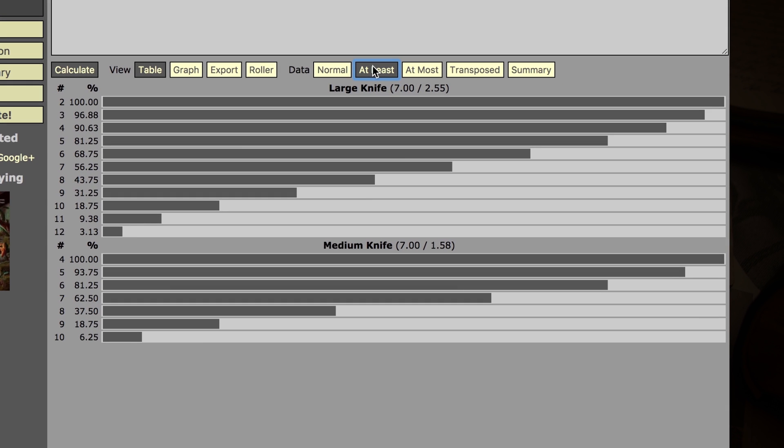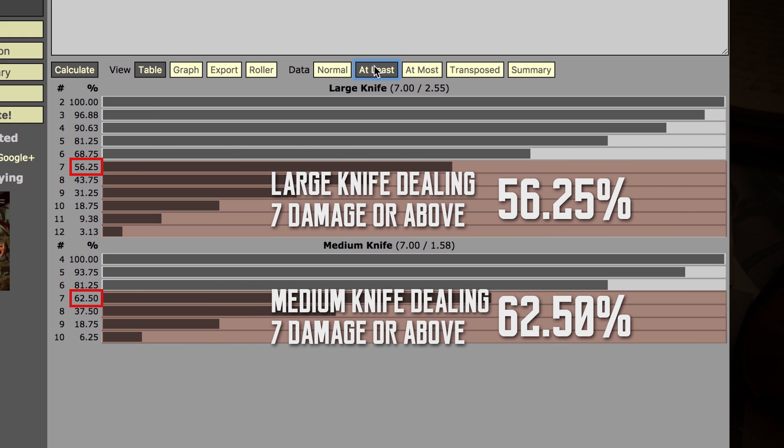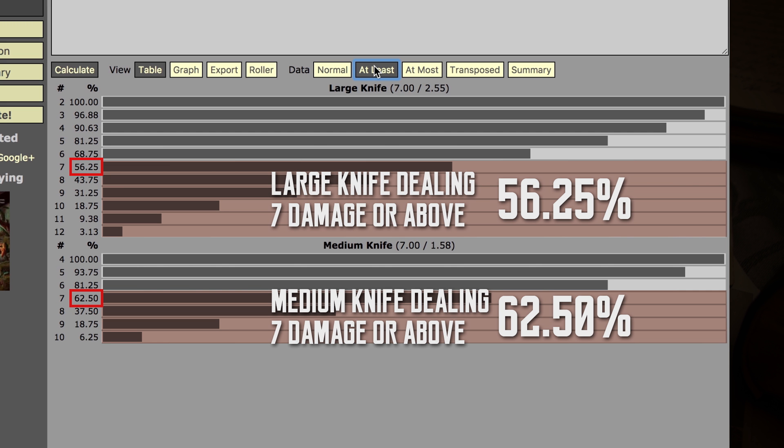Now look at this. With the large knife, I only have a 56.25% chance to get 7 points and above. But the medium knife gives me a 65.50% chance to deal 7 points of damage and above. My character's name is Fitzgerald Edwards. Whenever I shank an enemy into a coma, he would say, 'How'd you feel now, you poor sod? How's getting fisted feel like?'